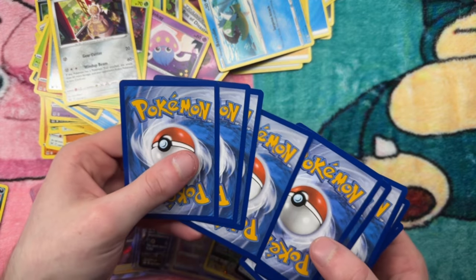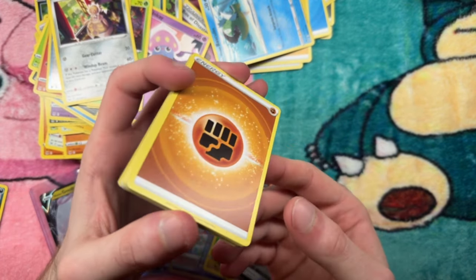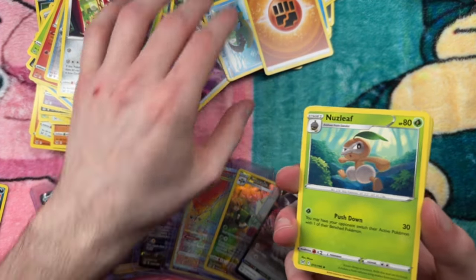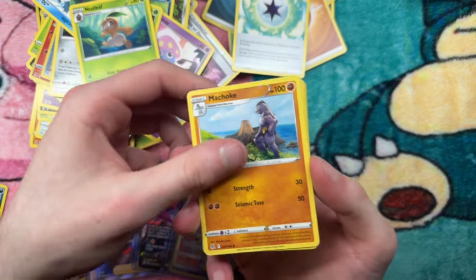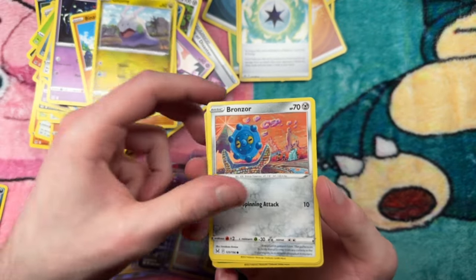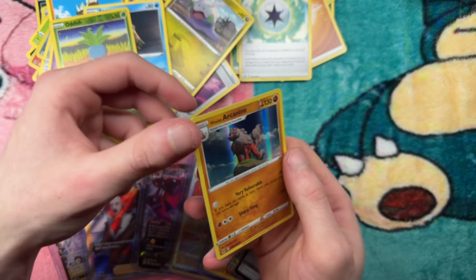Last pack: four to the front. Fighting Energy — last pack magic, come on! We already got so much, I'm not expecting a single thing. Gift Energy, Machoke, Saruha, Pinnacle, Gumi, Bronzor, Oddish, and an Arknoth. That's sick.